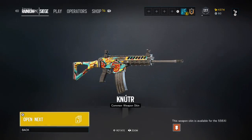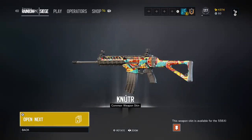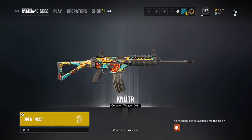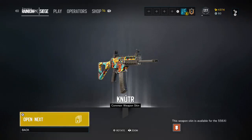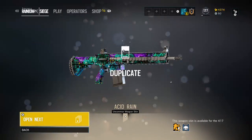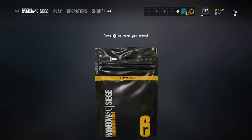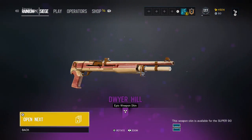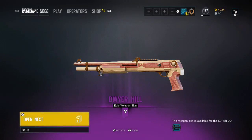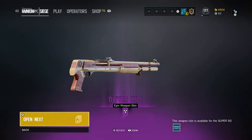Another common — Nutter, a skin for Thermite's 556XI. It's just a common, not the best. Then an uncommon duplicate — at least we have enough renown to open another one. Oh! Epic — the wood one, Dwire Hill, an epic weapon skin for Frost's shotgun. That looks really, really nice.